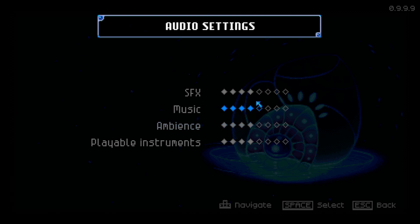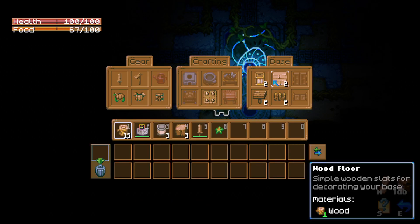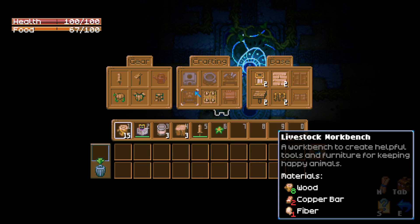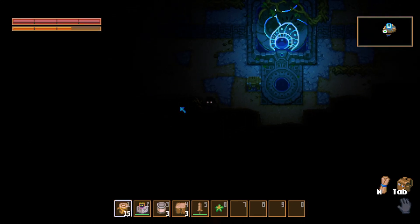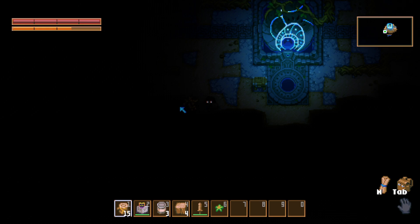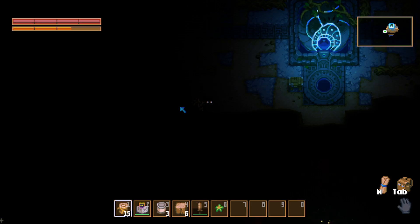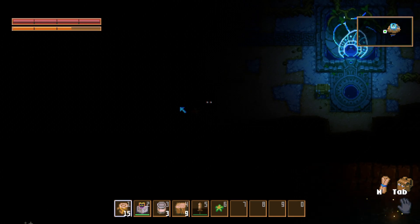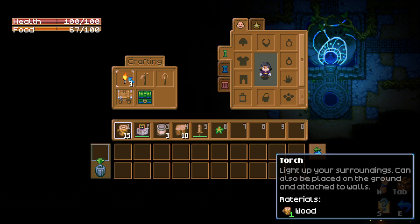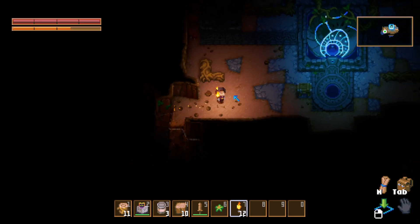I'm going to settings, I'm actually gonna turn up the volume a little. Make wooden spike traps. Alright, I'm just making the boring shit - oh, I leveled up mining. Nomad: no starting equipment, no starting perks.